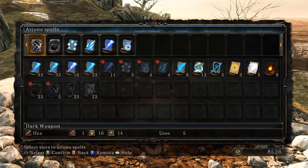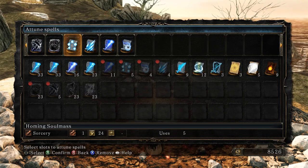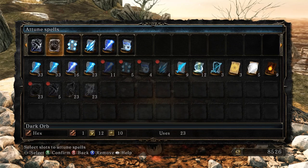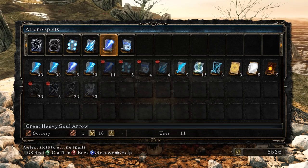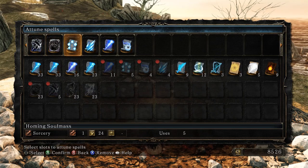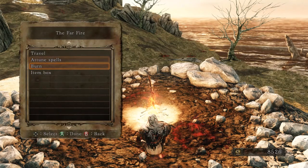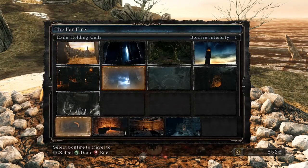Is there anything pretty cool I could use? I know I love Soul Spear Barrage — that thing wrecked that dude in the last episode. Homing Soul Mass I'm not really too fond of, but I do like Dark Orb and the Barrage. Great Heavy Soul Arrow is also nice because it gives me another option other than Dark Orb. And Dark Weapon is obviously badass.